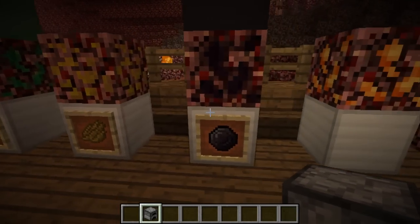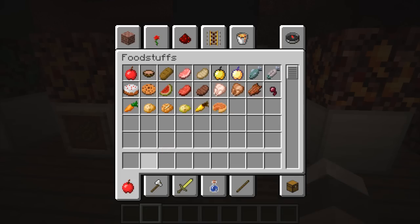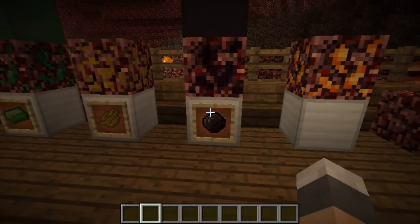What we have next is Necromite, which is the equivalent of Diamond — although it's a bit nicer than Diamond apparently. Because it's based around withering. So if you create a sword from it, the sword will have a withering effect. Armor is immune to withering. So it's kind of perfect for fighting the Wither boss. That's quite cool.